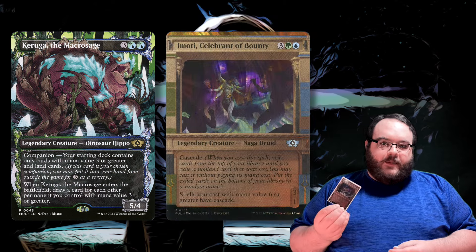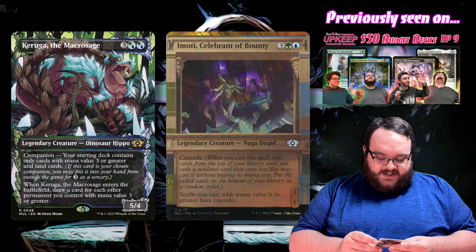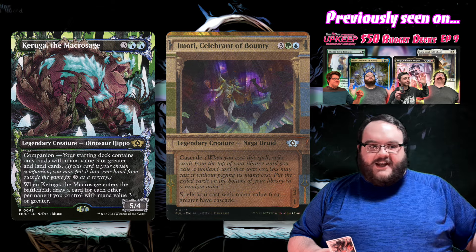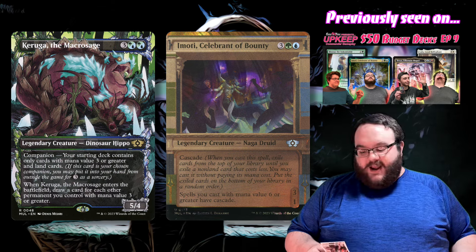Hey guys, Tommy back for another episode. Today my companion is Keruga the Macrosage — he forces my starting deck to only have cards that cost three mana and land cards. My commander is Imoti, Celebrant of Bounty. He has cascade and he gives spells with mana value six or greater cascade. So it's all about cascade, big spells, big creatures — let's see how it goes.